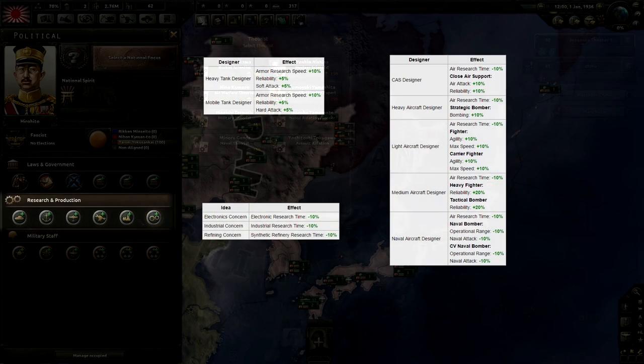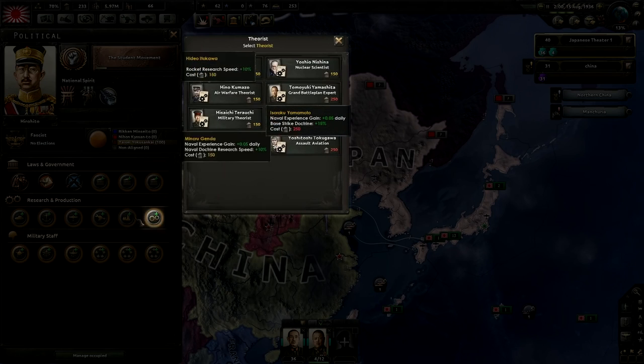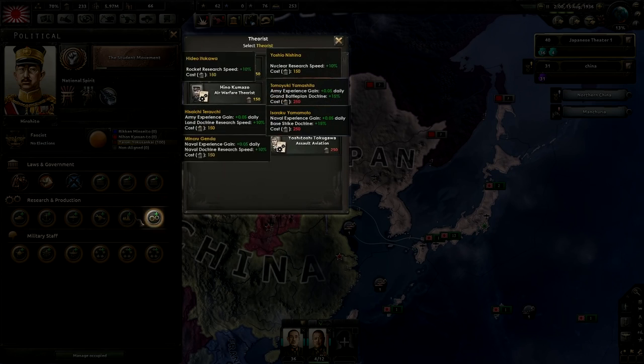The first five generally function the same and grant small research and performance bonuses to the selected subtype of equipment. The military theorist, however, grants bonuses to other kinds of research. Generally these apply to land, air, or naval doctrine research, but you'll also find some specialty research in this area, such as a rocket scientist or a nuclear physicist.